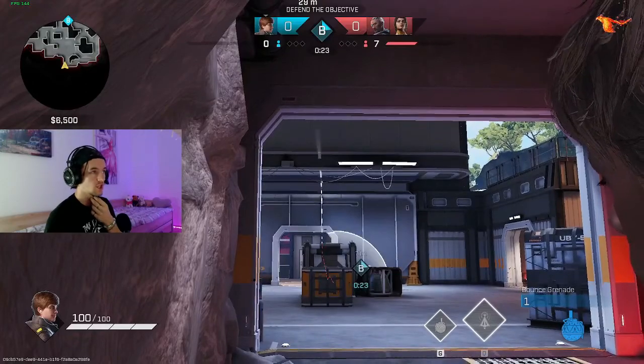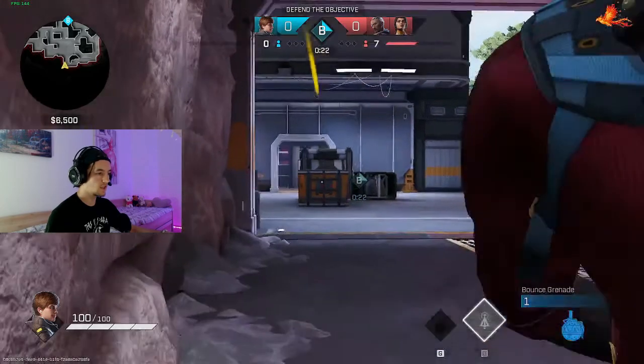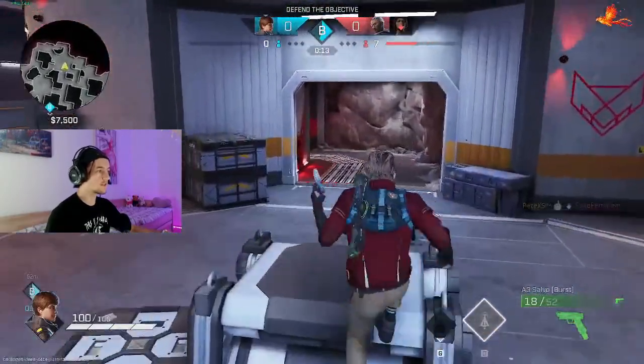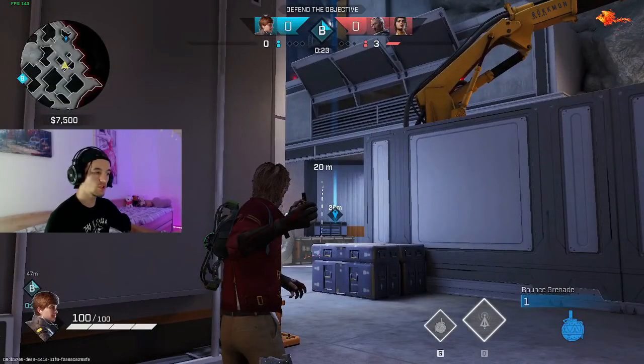This is a nice bounce nade — pretty much a guaranteed kill unless they have a trophy. If you hug the wall in red and make sure no one is looking on the left side of the door, and you know someone's inside on their close left wall, you can crouch so they don't know you're there and bounce the nade off the inside wall. It will perfectly land where they are, and even if there are two people it still affects the person holding the other wall.